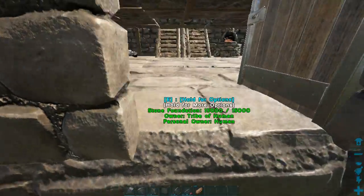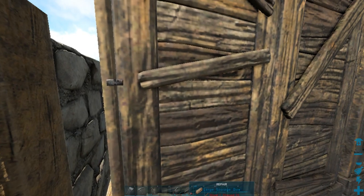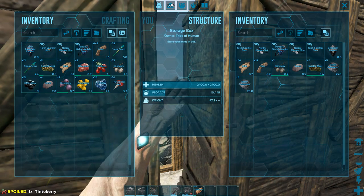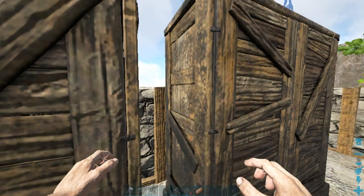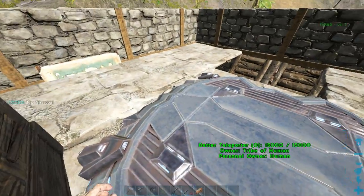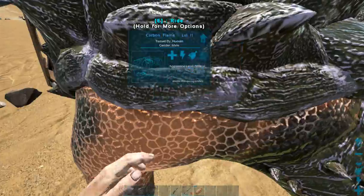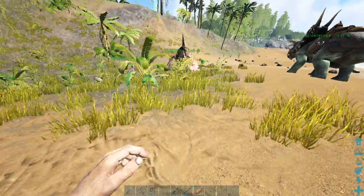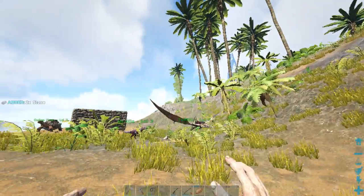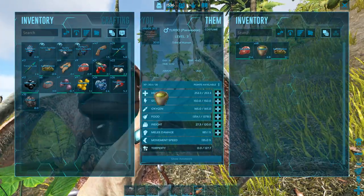We need more charcoal for gunpowder but I don't think we have any. We have 32 — will that be enough? I'll have to take the narcotics from Turbo because we need them desperately. Accessing Turbo's inventory — he has 68 narcotics, that's plenty.